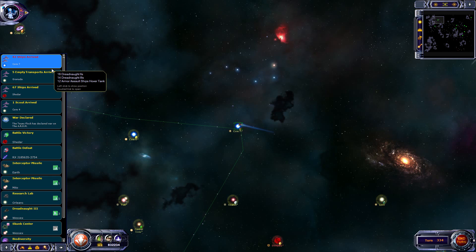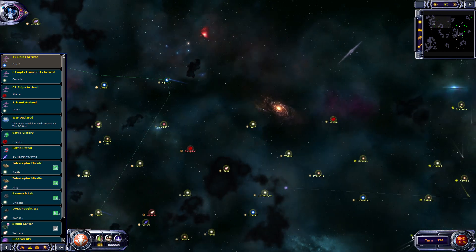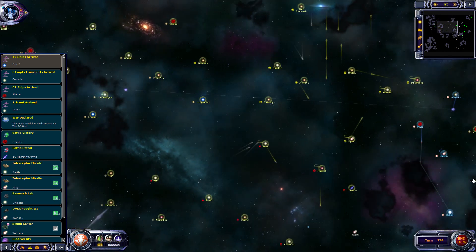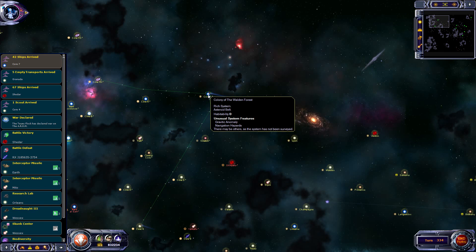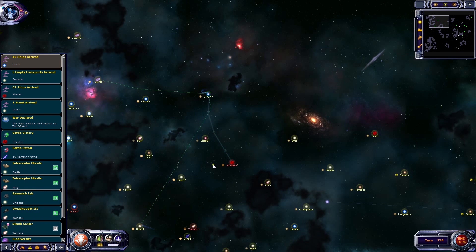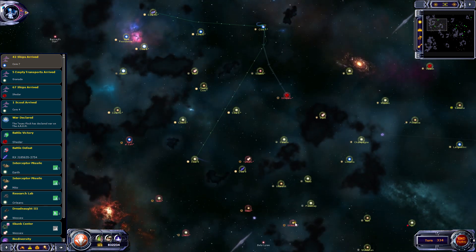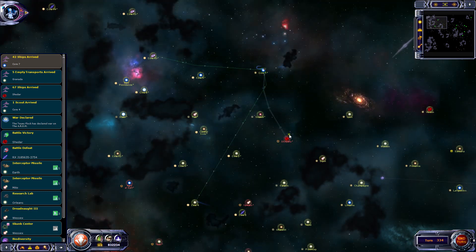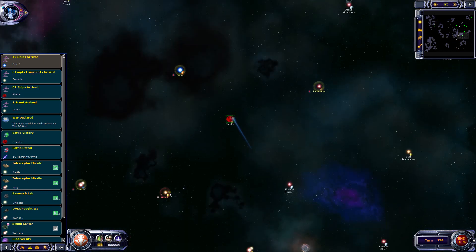44 ships, 42 ships arrived at Core 7 - this was the small assault force we sent off from Wessex. It looks like we originally went off to attack Lincoln, but the Walden Forest have taken Core 7 off Lincoln's hands. We'll try their homeworld then. Oh, I think that's their homeworld. No - that would be Lincoln there, but we can hit that one. Granada - nothing there, 67 ships. We can go on to the next place.